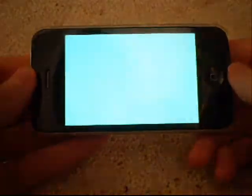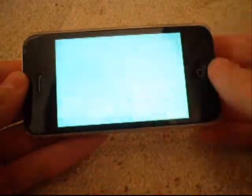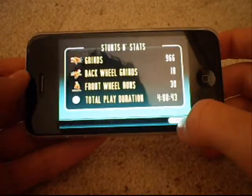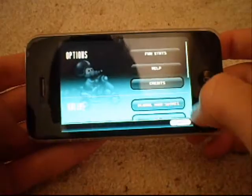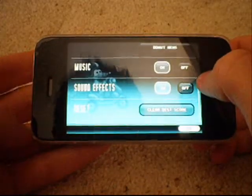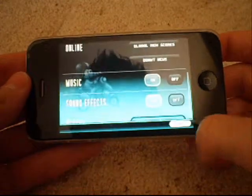Options — it's quick to load back. You've got fun stats like grinds: 166, back wheel grinds: 18, total play time: 4 hours and 8 minutes. Wow, that's quite a lot actually, I didn't know. You've also got Help, Credits, Global High Scores, Donut News, music on, sound effects on, and you can reset your best scores.